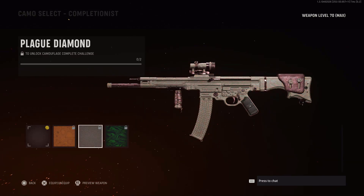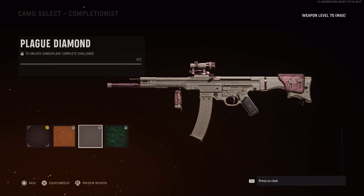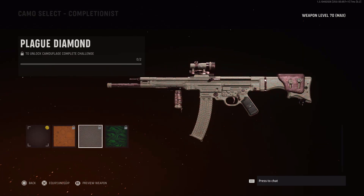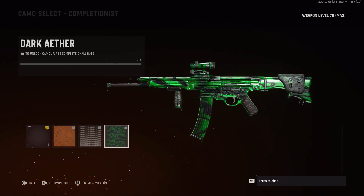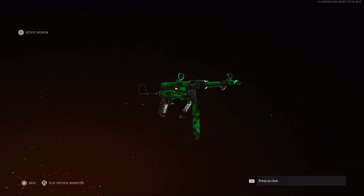Let's begin by quickly showing you the mastery camos. We have Gold, Black Diamond, and Dark Aether to unlock. If you unlock all 200 camos for one weapon, you get Gold. If you unlock all weapons in a certain weapon class — like for example all SMGs — you get Diamond in that class.